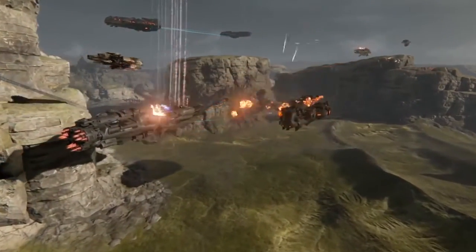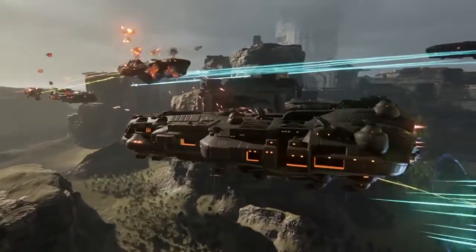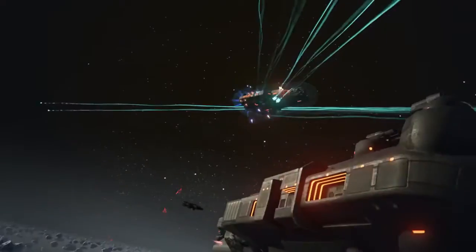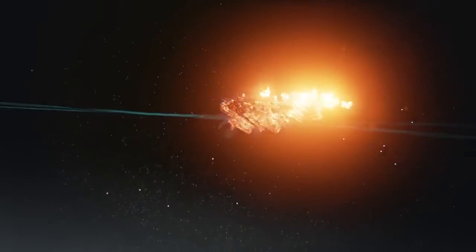In close-quarter battles, destroyers are tough enough to handle their share of fire. Their role is to dart in and cut up the support craft like the tactical cruiser, leaving larger, more dangerous ships without defenses.